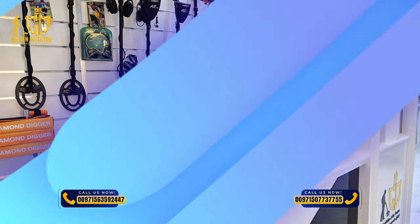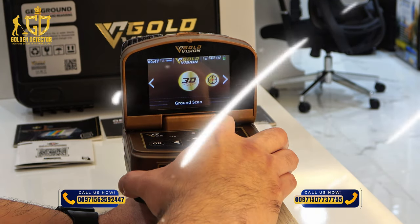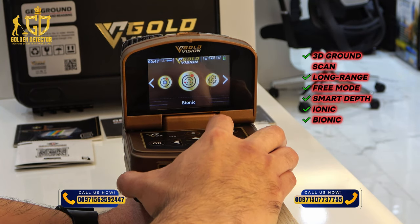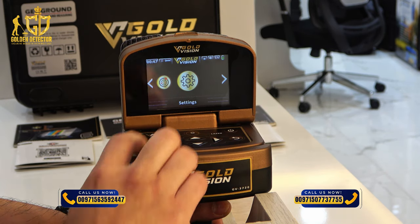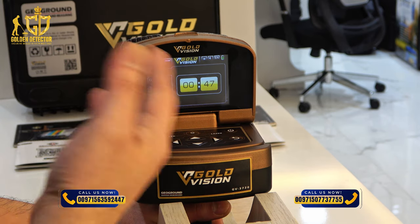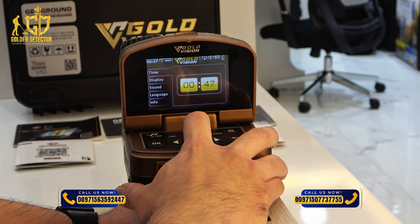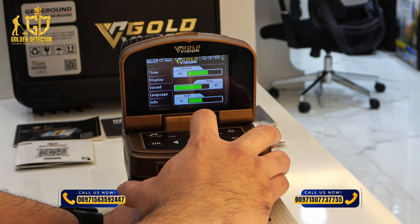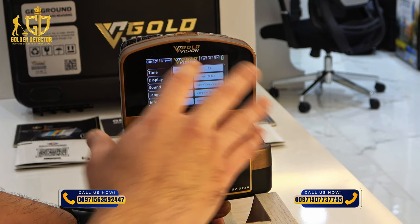The maximum depth is 40 meters. The available search modes in Gold Vision are the 3D Ground Scan, Long Range, Free Mode, Smart Depth, Ionic, and Bionic search systems. In the settings, press OK and you can edit all the settings, including time display, sound, available languages, and device information.